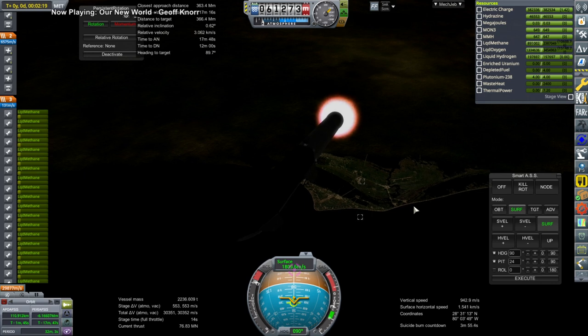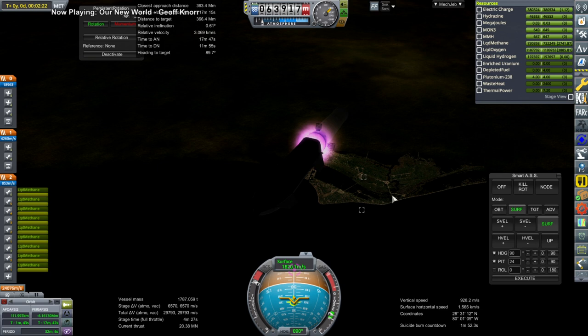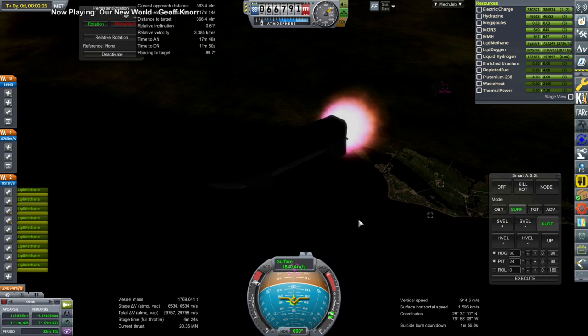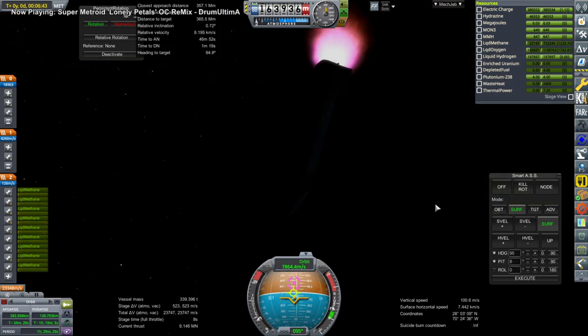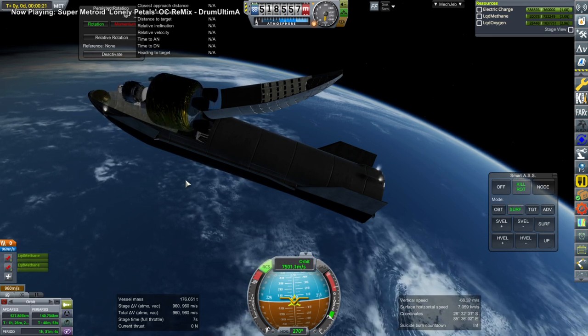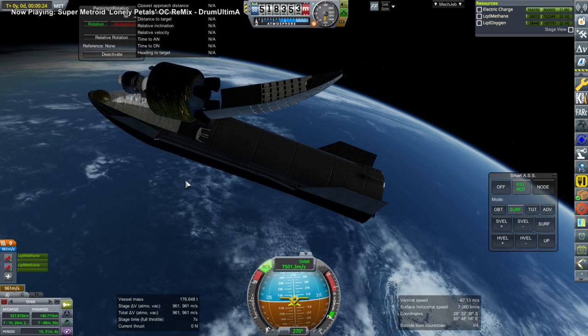Once again we launch with Starship Super Heavy. We'll cut off the engines short so we have fuel to return and continue with Starship. I should note we are using the nine-engine version, and that also threw off the balance — we haven't really figured out the nine-engine version for bringing it back down, not that the six-engine version came back down particularly well before either. This time the payload got out safely because we have more room since the hydrazine was dense.